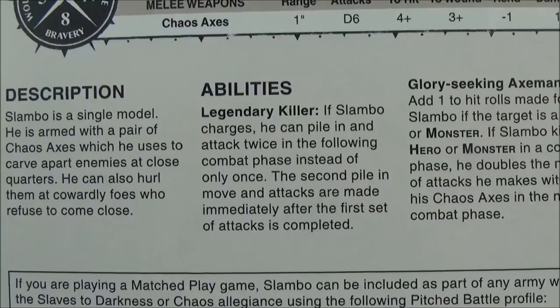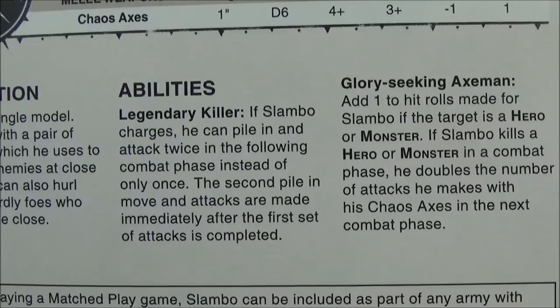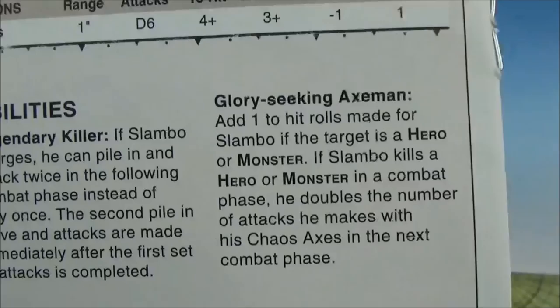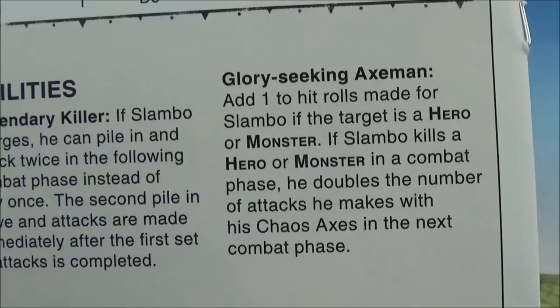He can also hurl them at cowardly foes who refuse to come close. He's got Legendary Killer — if Slambo charges, he can pile in and attack twice in the following combat phase instead of only once; the second piling move and attacks are made immediately after the first set of attacks are completed. Glory Seeking Axeman: add 1 to hit rolls for Slambo if the target is a hero or monster. If Slambo kills a hero or monster in a combat phase, he doubles the number of attacks he makes with his Chaos Axes in the next combat phase.